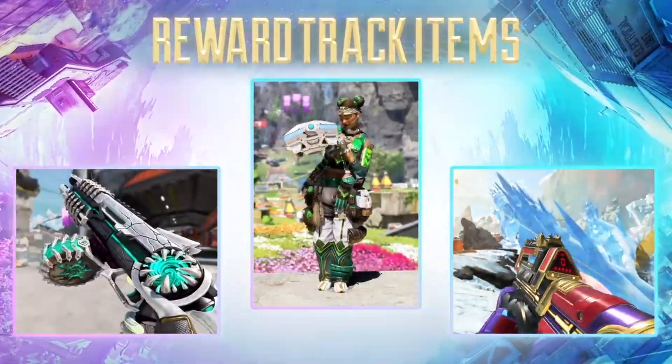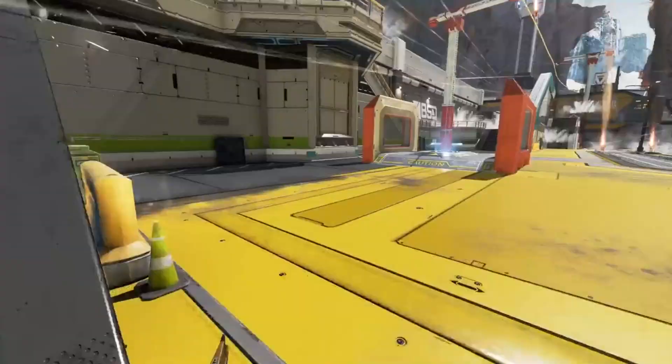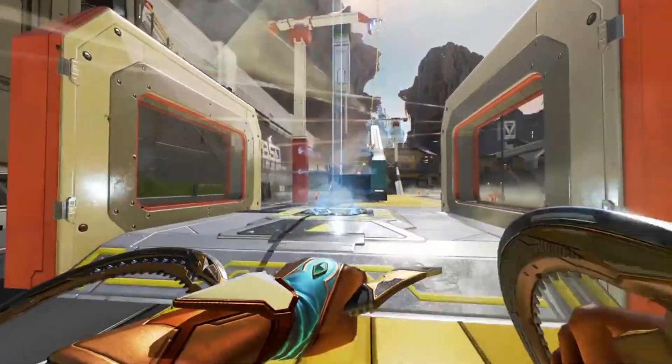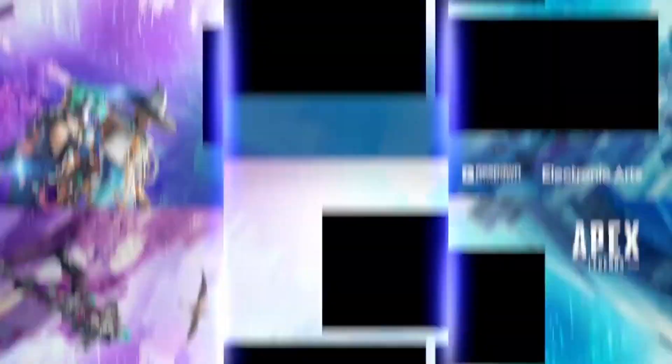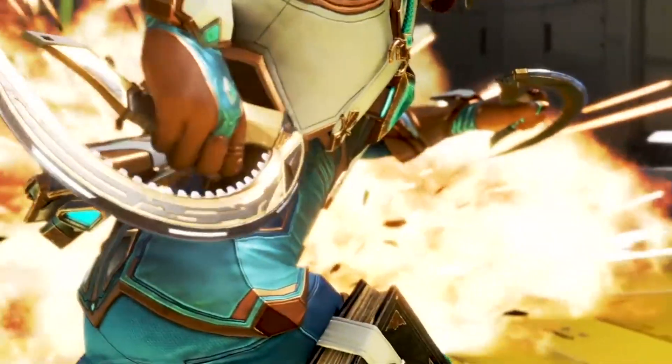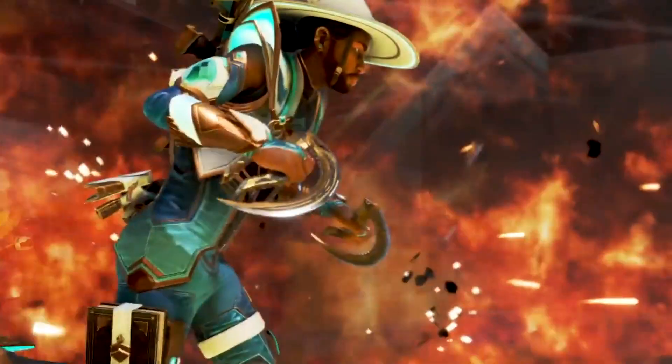For tracker rewards, we're looking to get a Prowler skin, a Lifeline skin, and an EVA skin. Then we get a look at the big thing for this collection event: Seer's Fist Sickle heirloom. I really like it — it goes with Seer's whole design, it's really sleek and clean. There are two of them, which is pretty sick, and the way it opens is really cool and fits Seer's character perfectly.